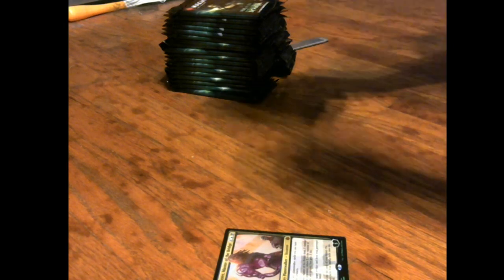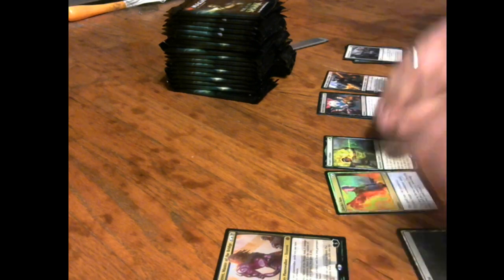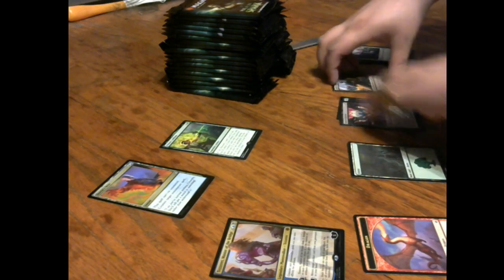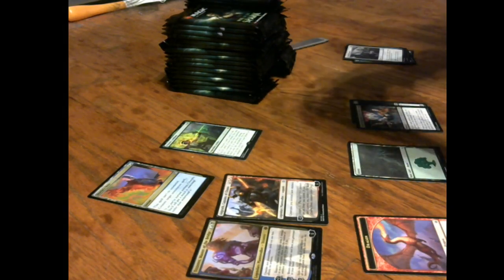Alright, as you can see we're just gonna flip through the commons here and get to the goodies. Dreadmalkin, Bond of Revival, Angrath, Captain of Chaos — ooh, a planeswalker! I'm gonna separate the planeswalkers. Vivian Arcbow is our rare and Dovin's Veto as our foil — very nice. Put the land up there, token there, let's put the rares over here, get the foils out, and the planeswalkers right here.